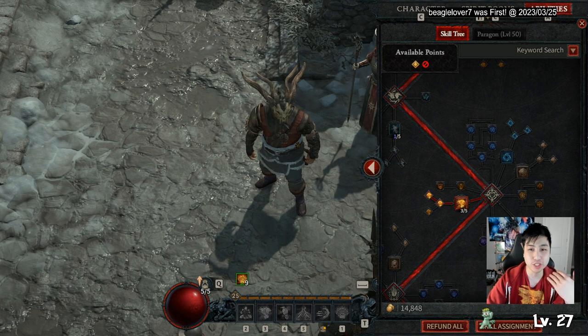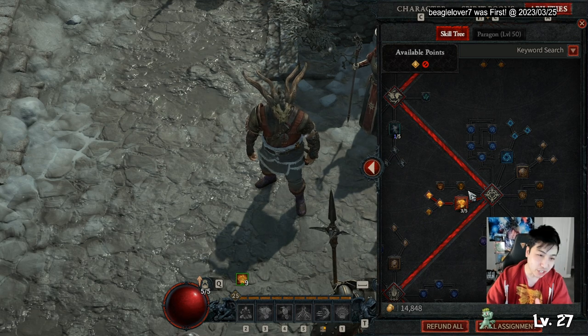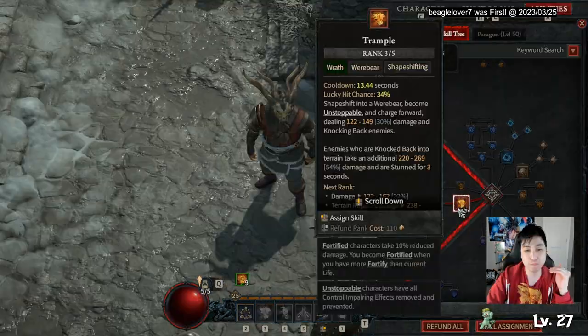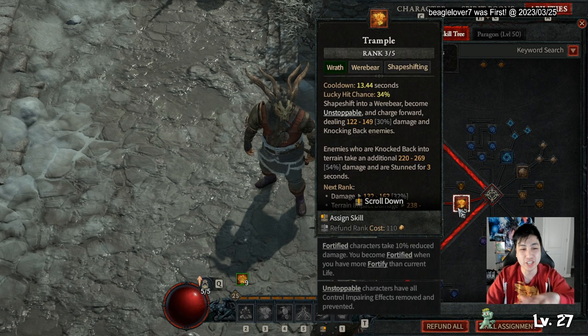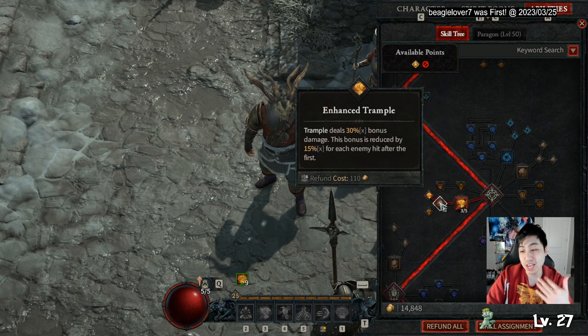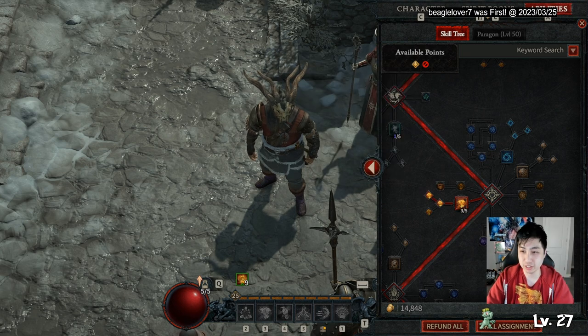Skipping the companion tree, we go straight to another useful skill: Trample. It has a 14-second cooldown where you dash forward and push everything out of the way. Every additional enemy you hit takes extra damage. You want the node that gives you fortify every time you use Trample, so this will be your main fortify-building skill.